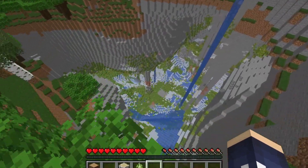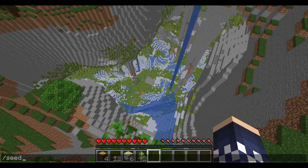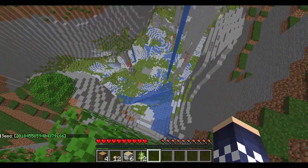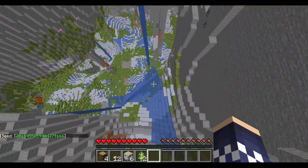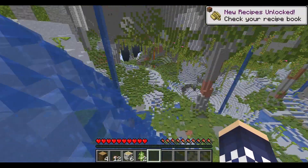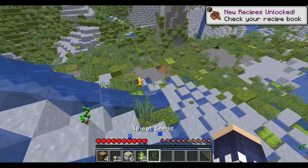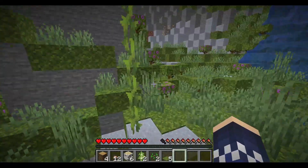Oh my god! Whoa, this is beautiful! Holy smokes. Here's the seed, just in case you guys want that. Look at that — this is a huge cave over here! I don't know why I called it a little cave, it's a big cave. We're jumping straight down. I should make my base in here! Guys, look at how beautiful this is! Axolotl? Look at this biome! Oh my gosh, this looks great. We need to have some tools.